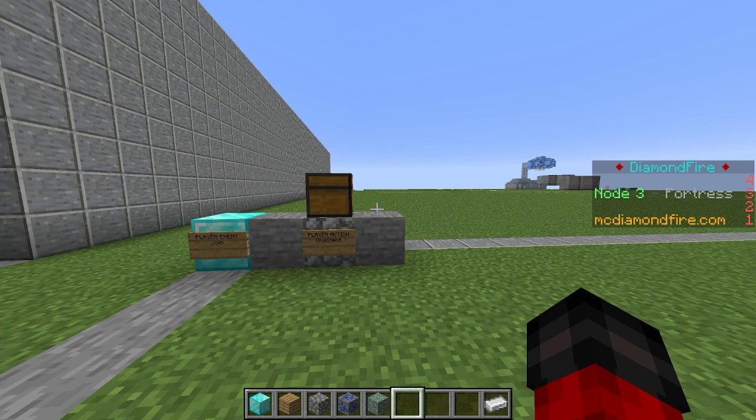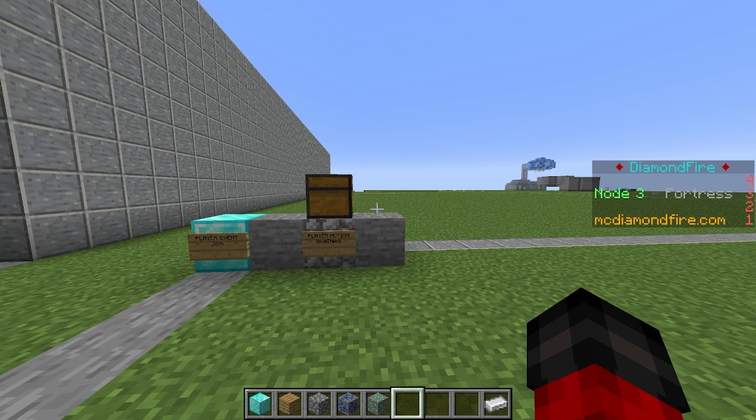There are many different methods for creating cooldowns in Diamond Fire. I am going to show you two of them today. One of them is a method that uses items and uses Minecraft's cooldown system that is applied to Enderpearls and Chorus Fruit, and maybe a few other things. The other method is a variable-based solution using the timestamp values.